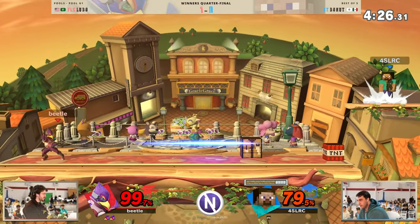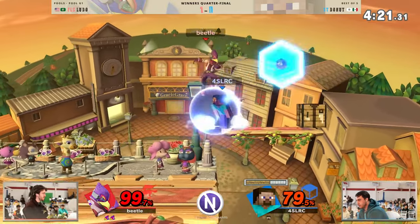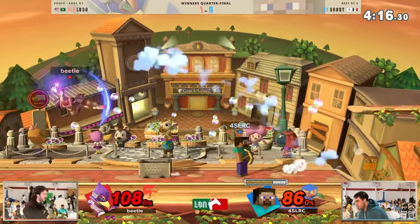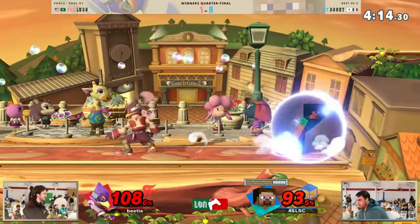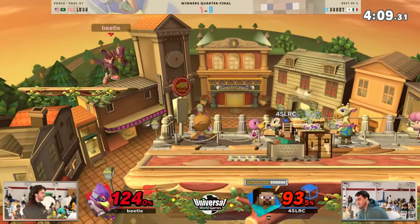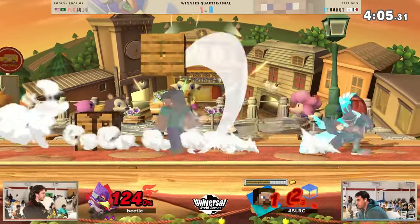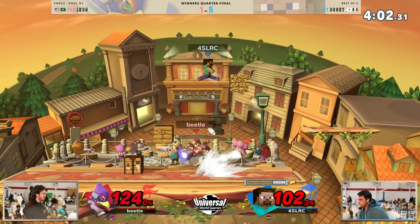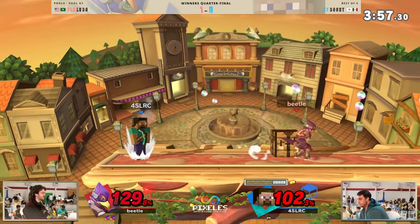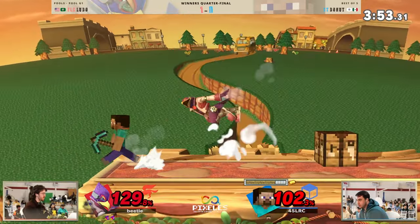Gets a trade but no one dies in that scenario. I ain't messing with that — get that off my stage! I ain't dealing with explosives, I don't care about any bombs. Back air coming from Donut. Does get that recovery going, has some diamond weapons on deck. Some wood blocks. Forward smash gonna miss. Up smash planking with the anvil — that's a trade, but I'm sure he'll save it.